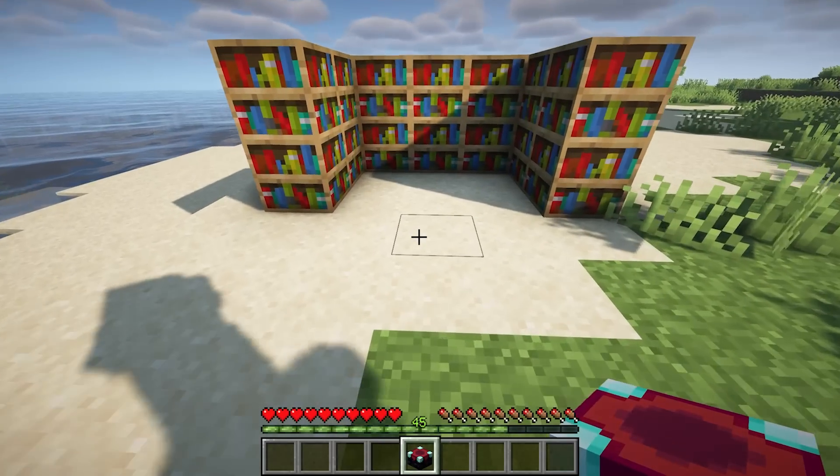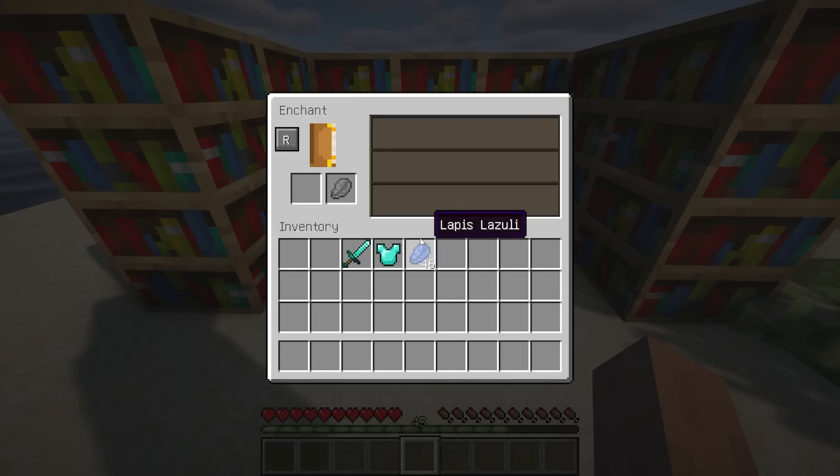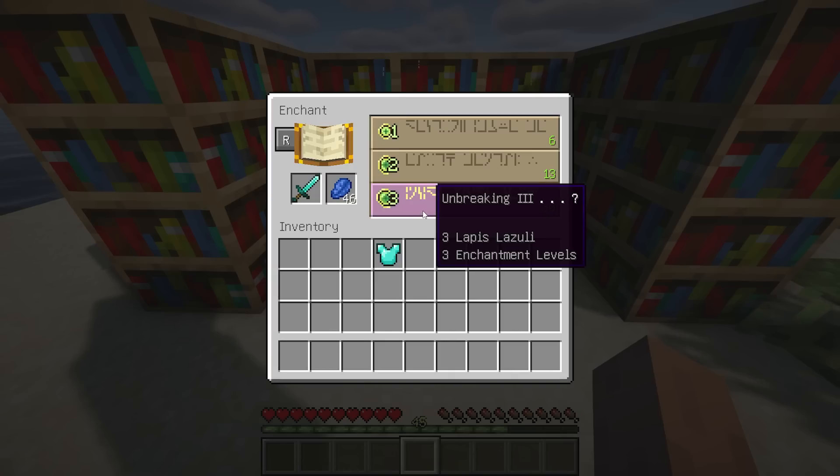Reroll Enchants adds a button to the vanilla enchanting table that re-rolls the potential enchantments for the cost of 1 lapis.